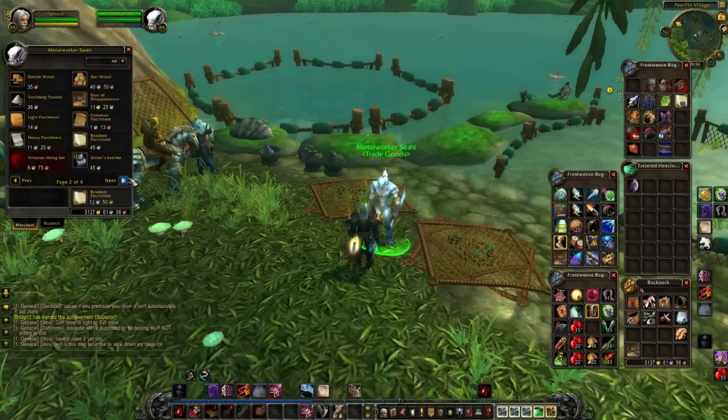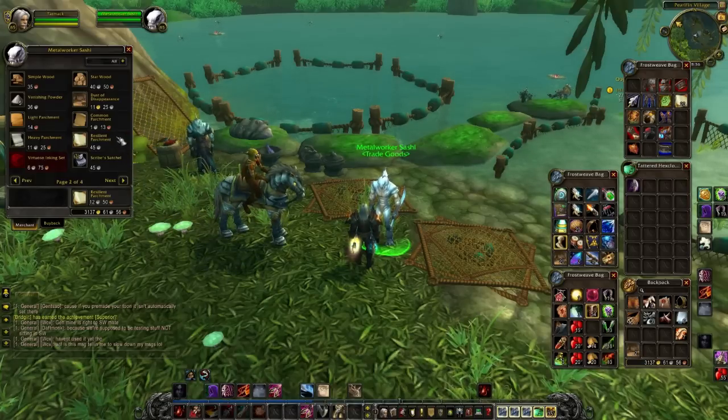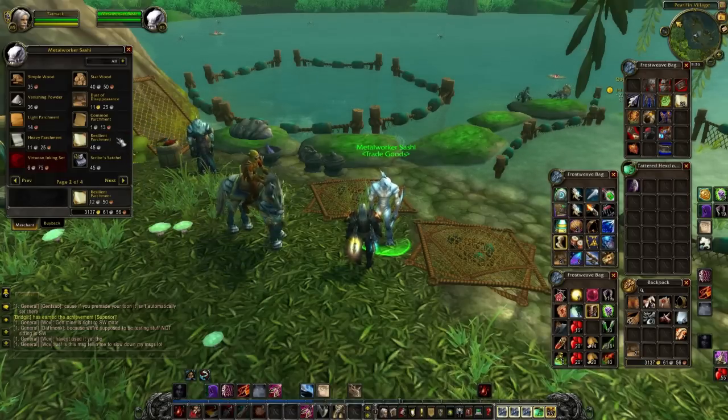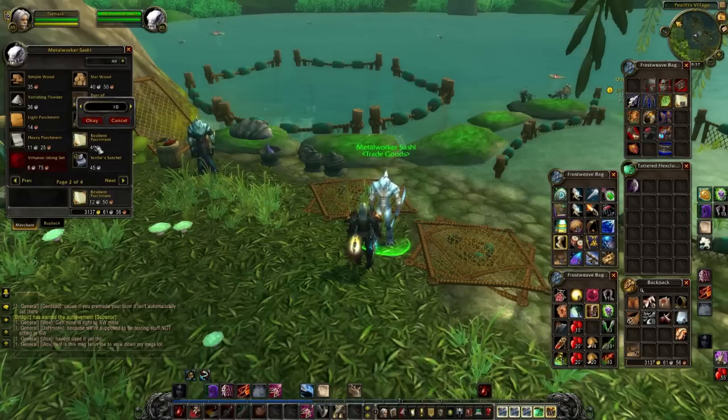Now here's the actual bug I was talking about in the vendors, and this one's a bit more problematic. It does happen on quite a number of items, but not all of them — and that's where some of the testing gets a little bit tricky. So you've got resilient parchment here; I'm going to buy 10 of these because the numbers are easy. Right now I've got 3,137 gold.